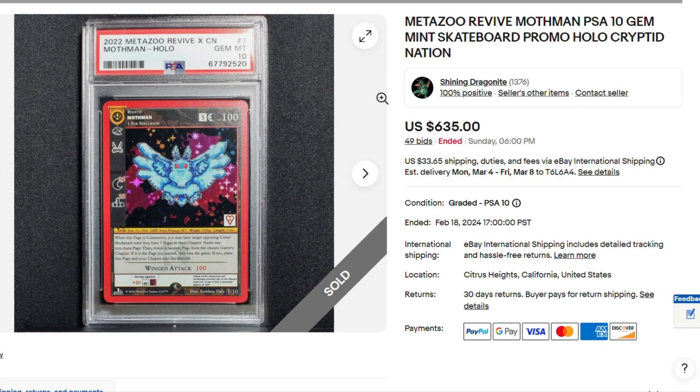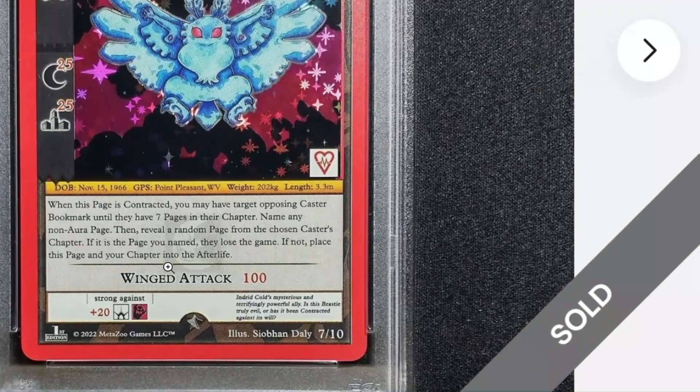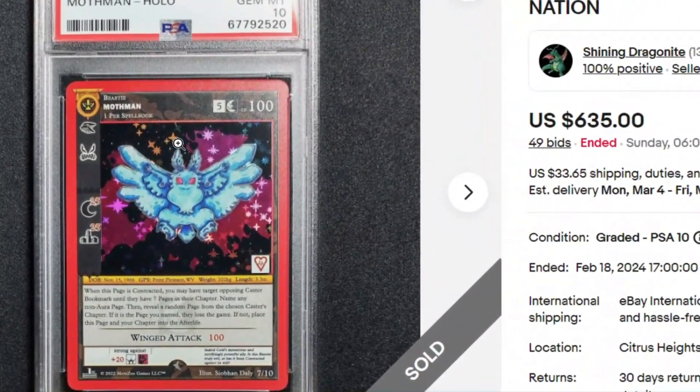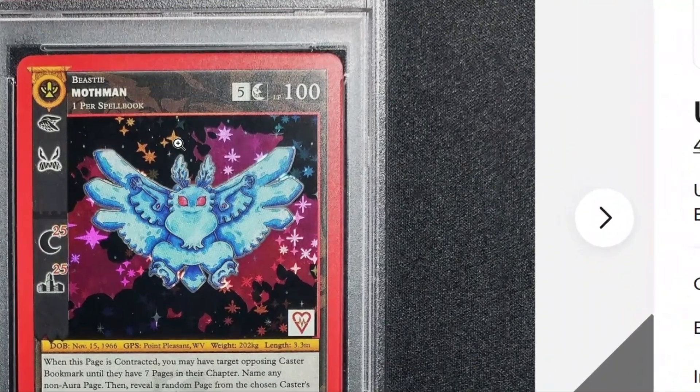Here's a big boy — PSA 10, Mothman from Revive Skateboards. Not redeemable for anything, it's just the promo card. There's no redemption or anything. $635, but it's still pulling some heavy weight.